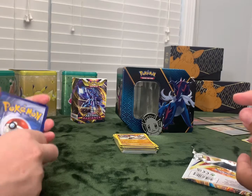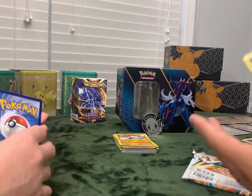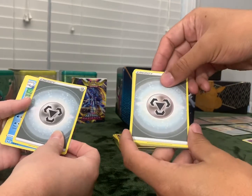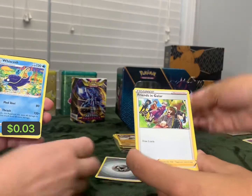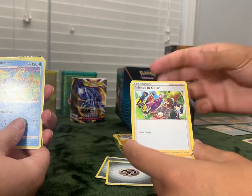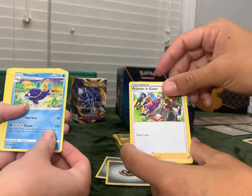I'm always on edge when I'm getting these Pokemon packs. You never trust anybody. Both starting off with some Metal Energy. That looks cool. Friends in Galar. Oh, I see something. We both have something great. This is going to be a good one to end on. It is. All right, Friends in Galar.